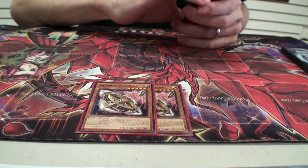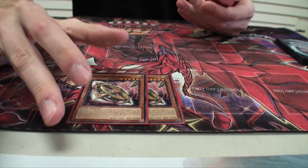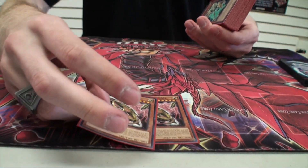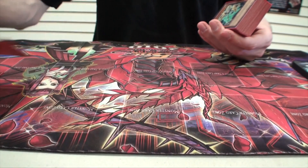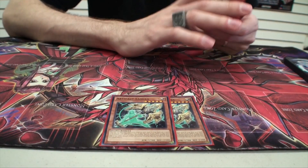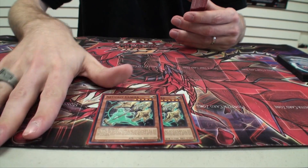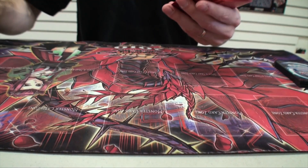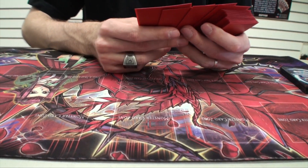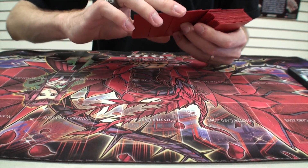Next is Chakram — a decent tech choice. I mainly have it in here for its defense capability and just for targets. Then two Artifact Lancia to prevent your opponent from banishing stuff — stops ABCs, Blue-Eyes, Infernoids, Dinos, and so forth. That's a popular side deck choice, and it's actually a main deck card in a couple of decks in the OCG.